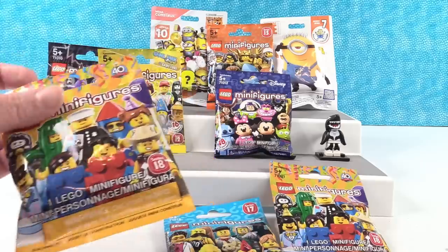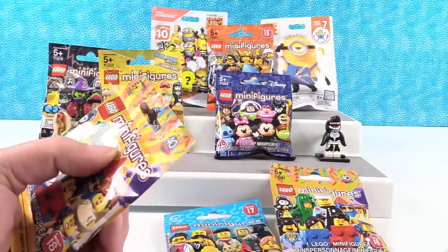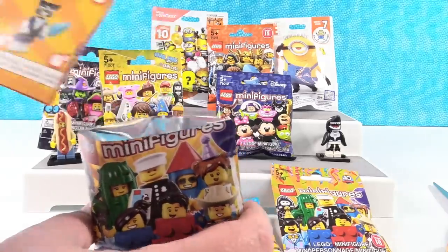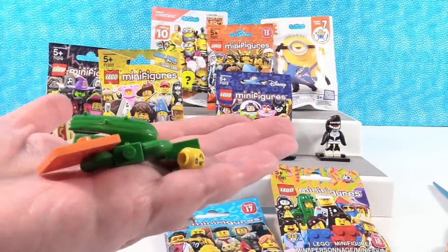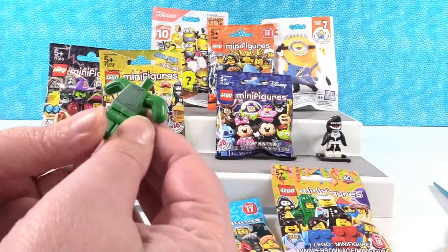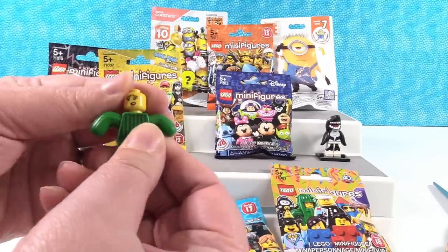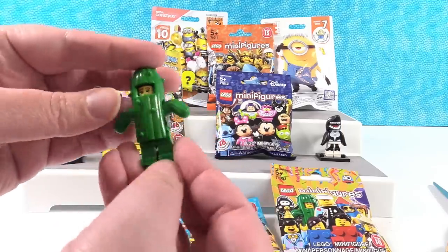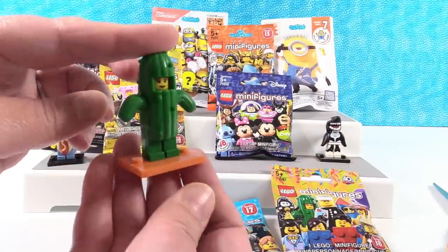Shannon opens one of the newest Lego minifigures — Series 18. There are still quite a few needed from this series. Opening slowly, she checks the checklist and finds the Cactus person. The cactus arms are really cool. This figure has two faces: one looks worried, one is happy. They go with the happy face — happy to be a cactus. Series 18 figures come with an orange base, which goes great with the cactus.